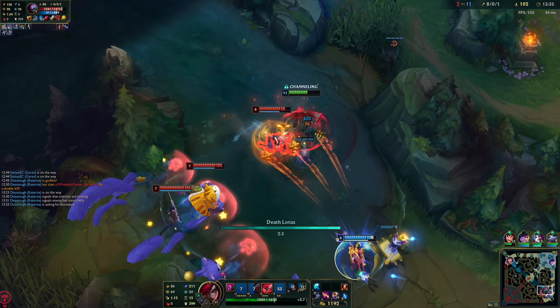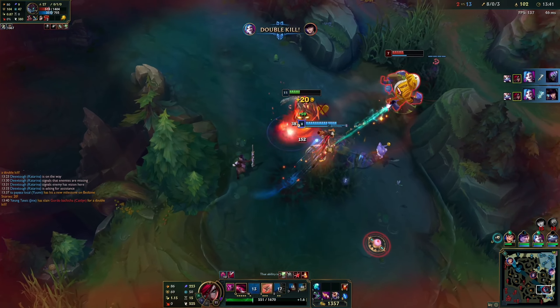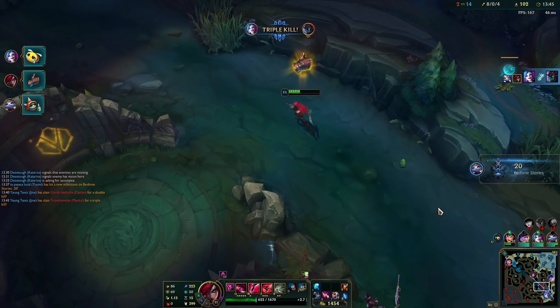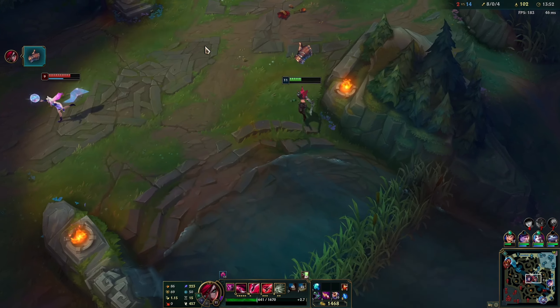Most of the time when you engage, you start with Shunpo into Preparation, then wait to see where the enemy goes, and only then cast your Bouncing Blades. Preparation, W ability: you become ghosted when using Preparation. Use Preparation near a wall to Shunpo over it. Don't be afraid to just use it for the movement speed to dodge spells, or to reset your Shunpo when chasing.